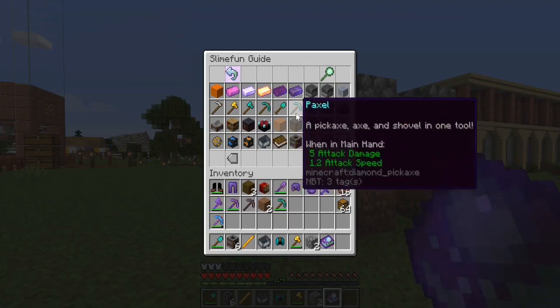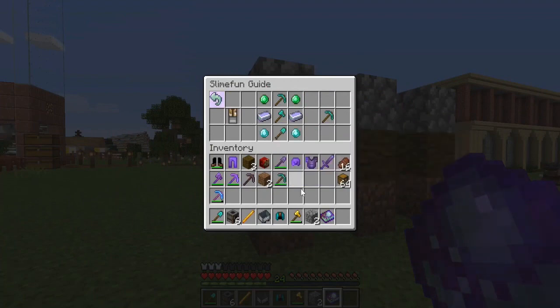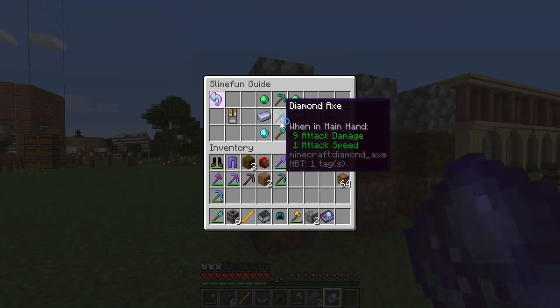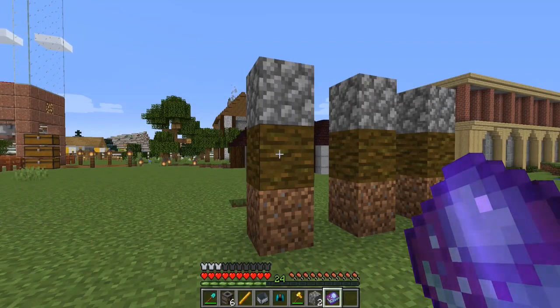The first thing we're going to look at is called the Paxil. This should be relatively self-explanatory — it's a pickaxe, an axe, and a shovel all in one. To craft it you need a couple of synthetic emeralds, reinforced alloy ingots, diamonds, and one of each diamond tool. On a cost scale it's probably a three or four in base Slime Fun.